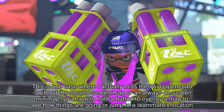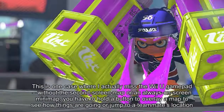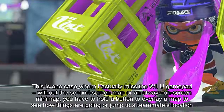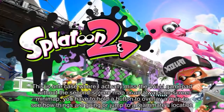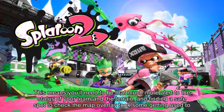This is one case where I actually missed the Wii U gamepad — without the second screen map or an always-on minimap, you have to hold a button to overlay a map to see how things are going or jump to a teammate's location. This means you'll need to be that much more alert to the status of your team in the terrain, and finding a safe spot to check the map overlay took some getting used to.